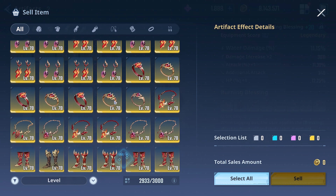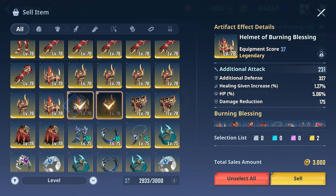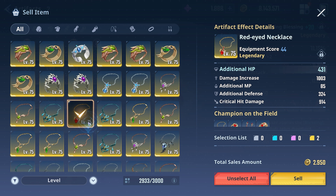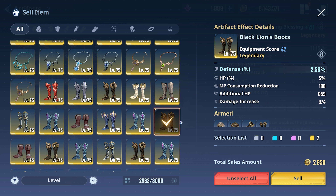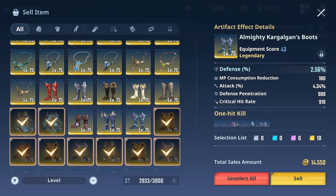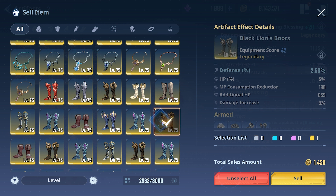If we go to sell - let's say I want to sell some of these artifacts - I press sell and watch this: nothing happens. You can't sell these artifacts no matter what you do. If I want to sell all of them, because who wants to do it one by one, nothing happens. If you do it one by one, will it work? No, you cannot sell your artifacts.